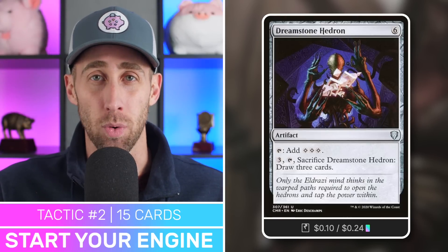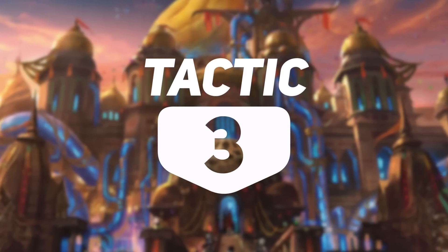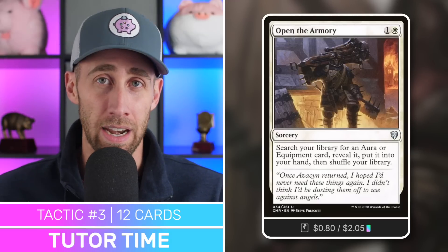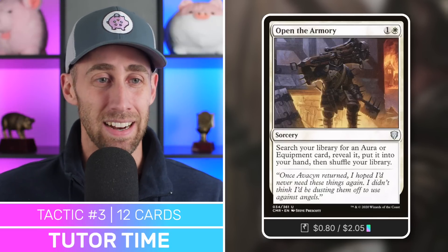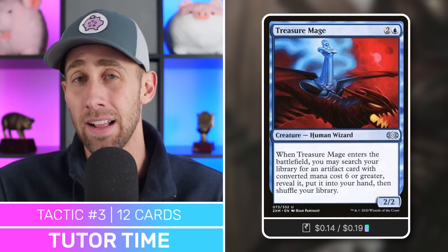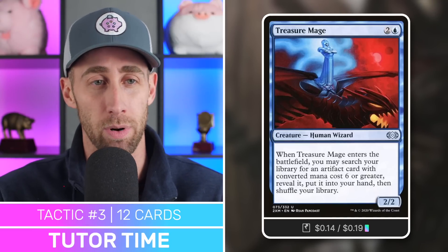To actually get the Binding Blade out, we need to get it into our hand or into our graveyard. So let's move on to tactic number three, which I'm calling Tutor Time — because it's time to tutor. First up, we've got Open the Armory — a great card for just two mana. Go get an equipment, which our secret commander is since the front side is an equipment. Go get it for two mana, get it in your hand, get it out, hit your opponents, flip it over, and demolish their faces.